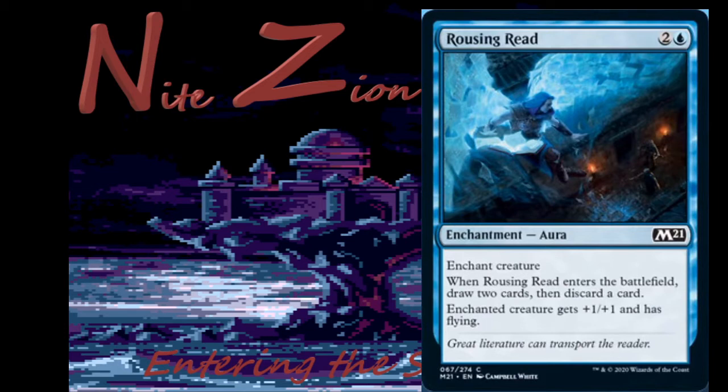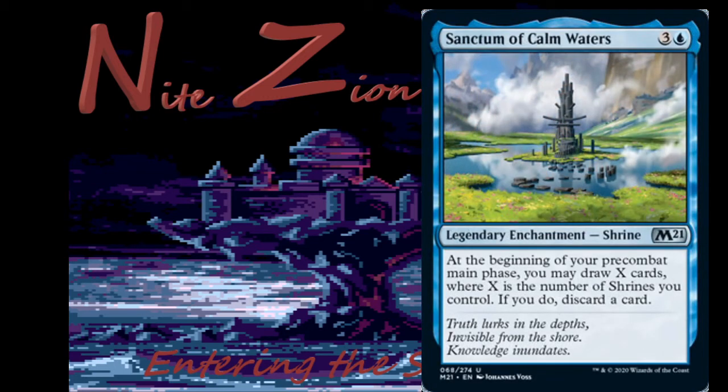Rousing Reed — 2 colorless and a blue enchantment aura, enchant creature: when it enters the battlefield, draw two cards then discard a card. Enchanted creature gets +1/+1 and has flying. This one I don't hate — it's exactly what an aura should do. It replaces itself and gives evasion. You're still going to get blown out by instant speed removal, but you drew two cards. If this lands, it's very good. Don't play it in constructed, but giving evasion is big in limited.